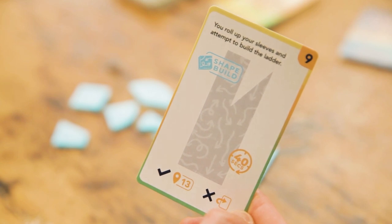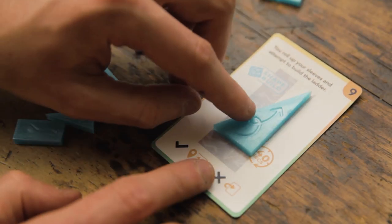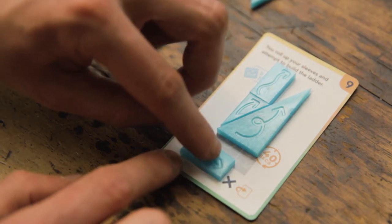In the shape build challenge, players must arrange the blue puzzle pieces into the right shape. To succeed, you must match the shape on the card before the time runs out. Nice!